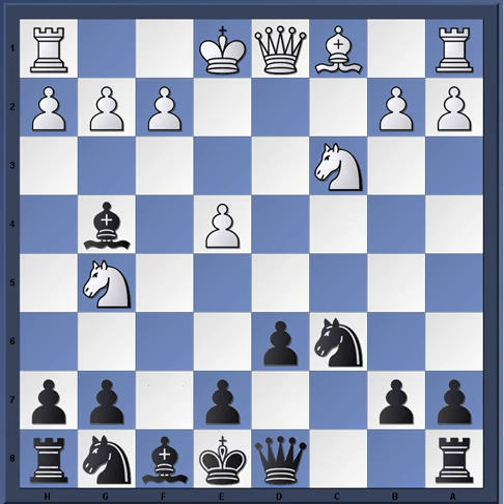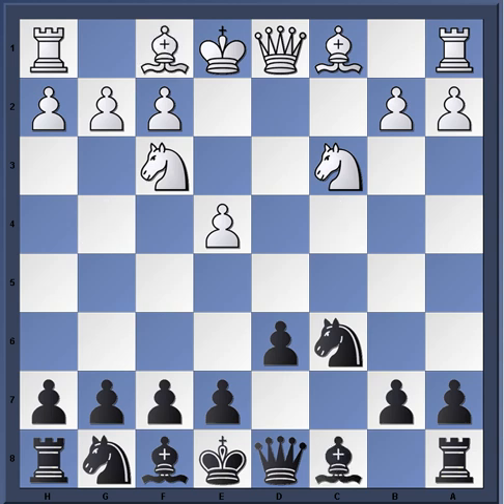After king e8, simply queen takes g4. These are the type of traps that often capture lower-rated players and create a fear of this opening, turning players away from playing the Sicilian with the black pieces.